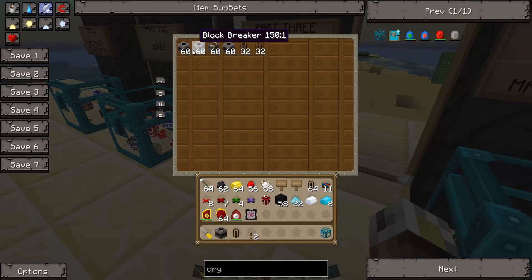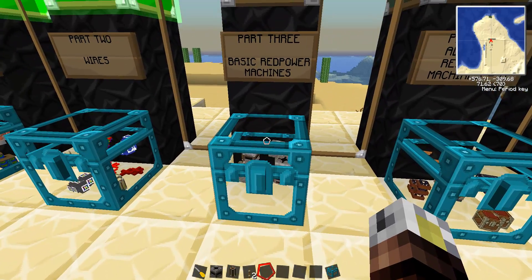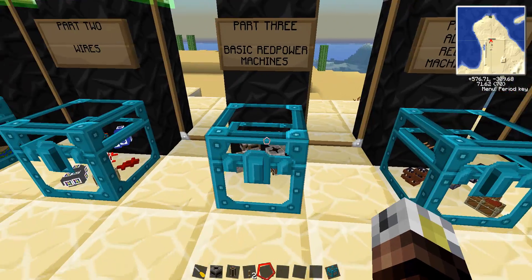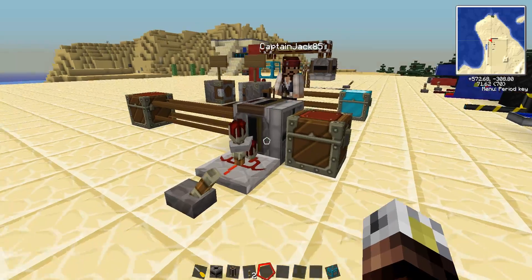We're going to talk about the transposer, the block breaker, the deployer, the filter, and then redstone and pneumatic tubing. There's a ton of machines that are not going to be covered yet — those will be covered in later ones, including restriction tubing, which is not quite needed by these guys.